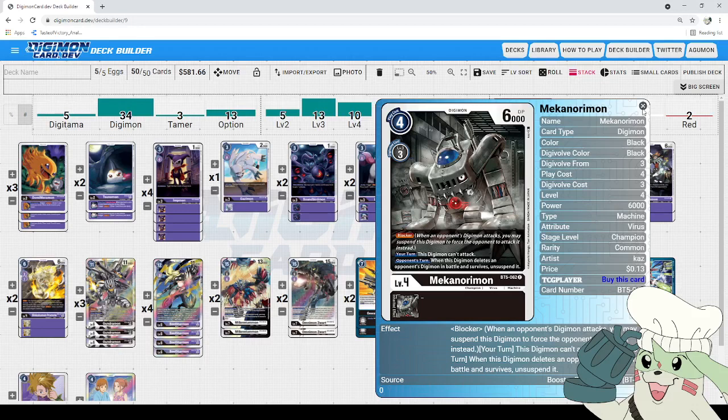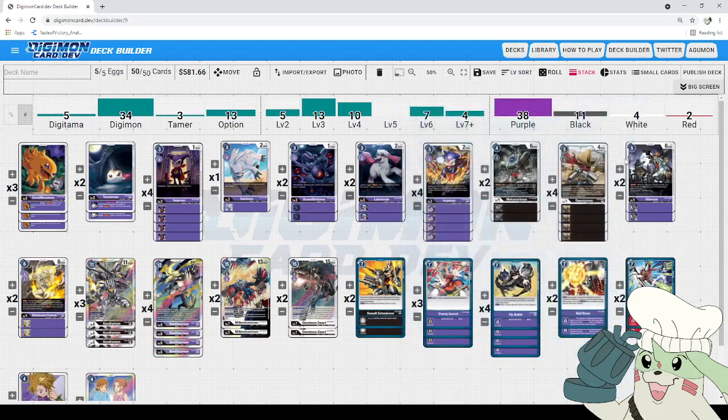The thing with BL Starmon Three Musketeers decks is they do require quite a bit of setup, so decks like Rookie Rush and Jammon can rush you down pretty quickly. Mekinorimon helps your early game by letting you have that blocker wall up against them. Feel free to increase the count if you want to play with the ratios.